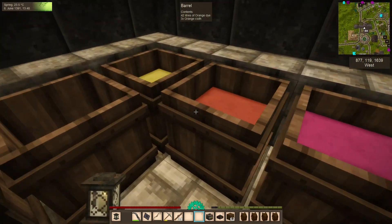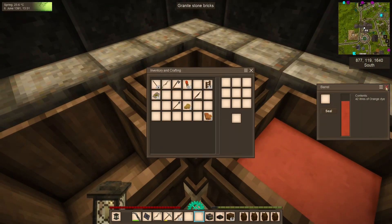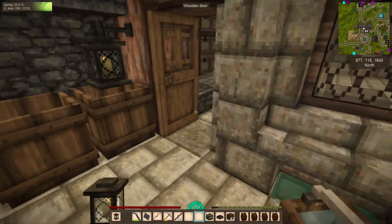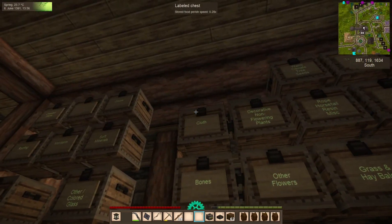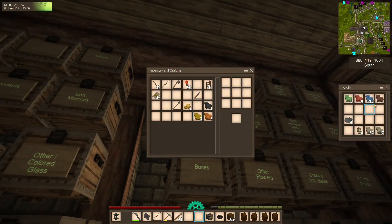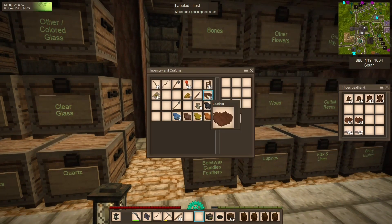We have yellow and orange cloth in the exact numbers we need. Let's go and start putting some clothes together because I've had a look in mind — I don't know if it'll work, but we're going to find out. We're going to need all of these and some leather as well.